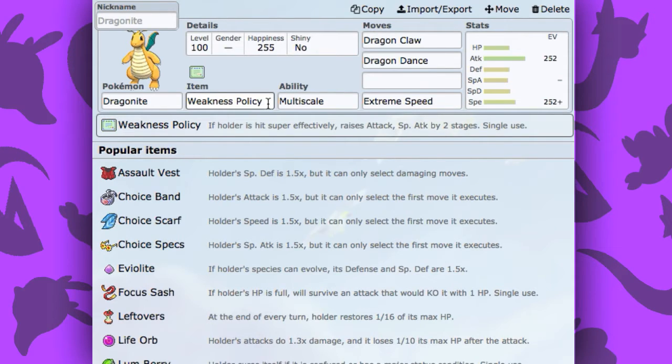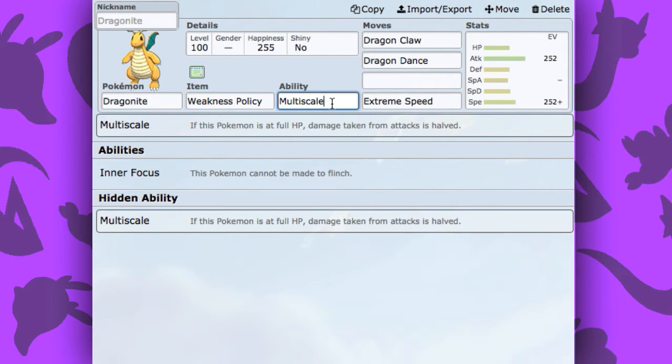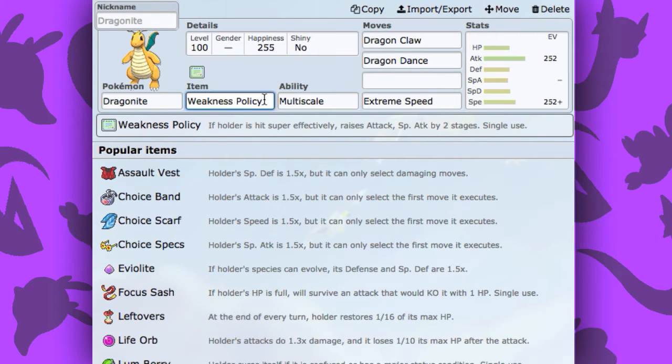The first thing you're going to want to do with this Dragonite is the item. Weakness Policy is a super good item to run on this set, because if you get a Dragon Dance off and someone hits you with a super effective move right off the bat, your attack, special attack, and speed will all be raised by two, which is super good. I love running this set because you're also able to live the super effective attack since you have Multiscale. Multiscale is an ability that allows the attack your opponent threw at you to be halved, so it only does half damage — a very good tactic to use in Pokemon, mostly with Dragonite.